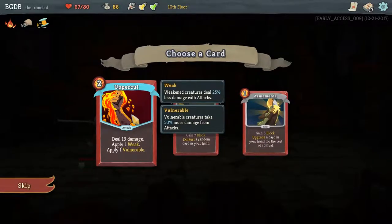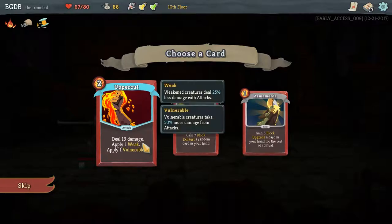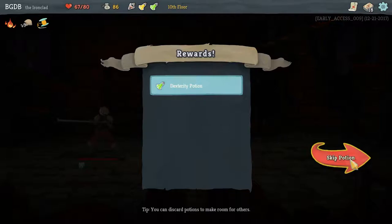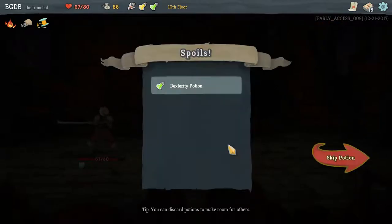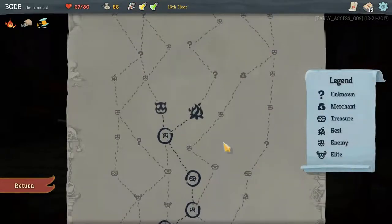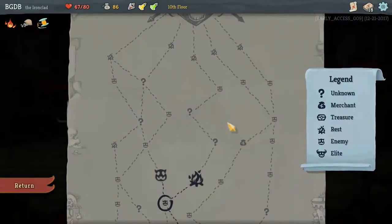Uppercut — apply 13 damage, that's a lot. I can do a lot of damage for two energy but I think this one for the upgrade — I'm going with that one. Don't forget your rewards. I can't pick up another potion. Do I want to heal now? The heal also lets me upgrade a card. But this path is also a bunch of question marks — I don't know what that is. Fighting gives me more cards, I'm going to go this way to see what these question marks do.